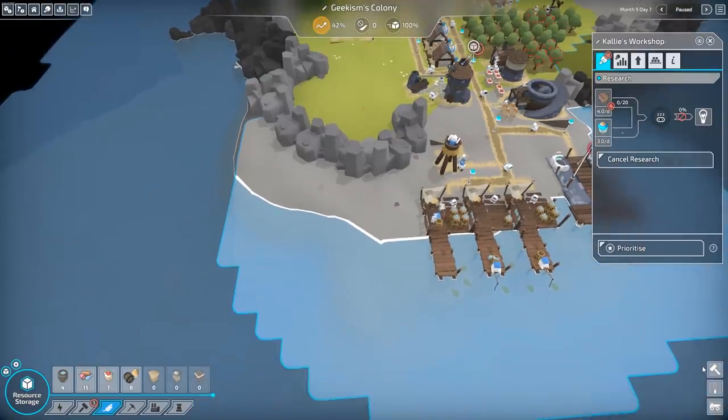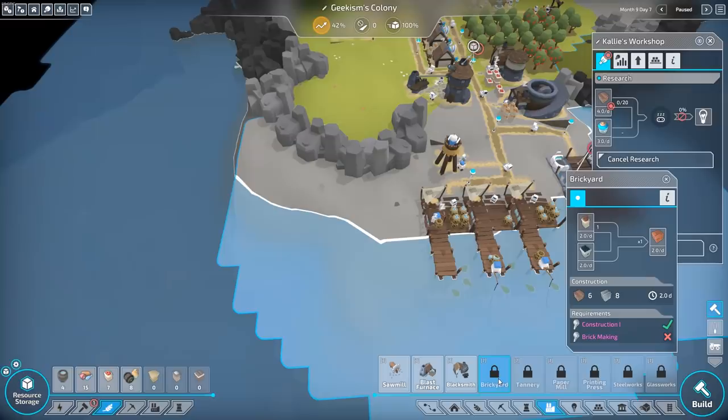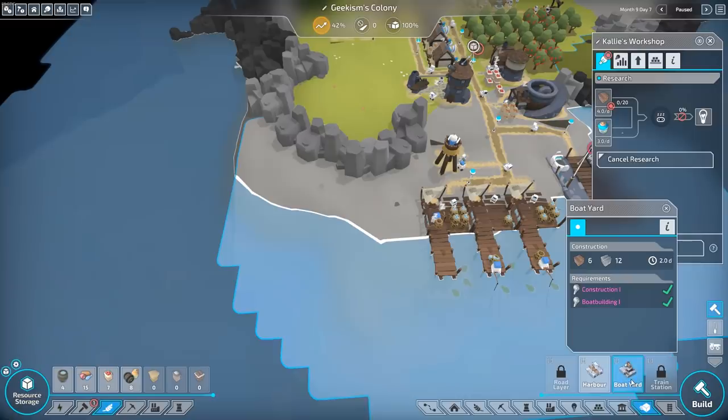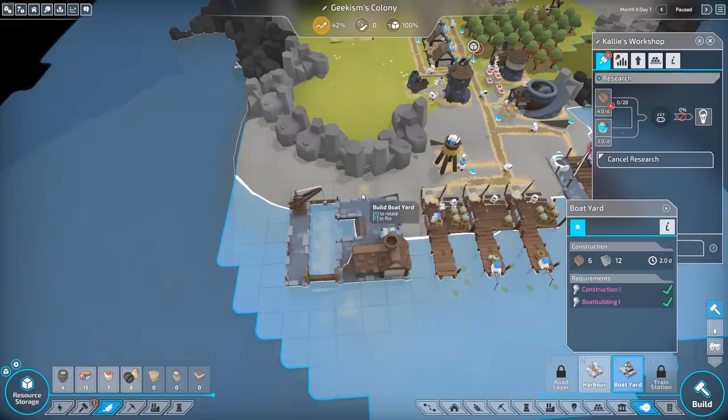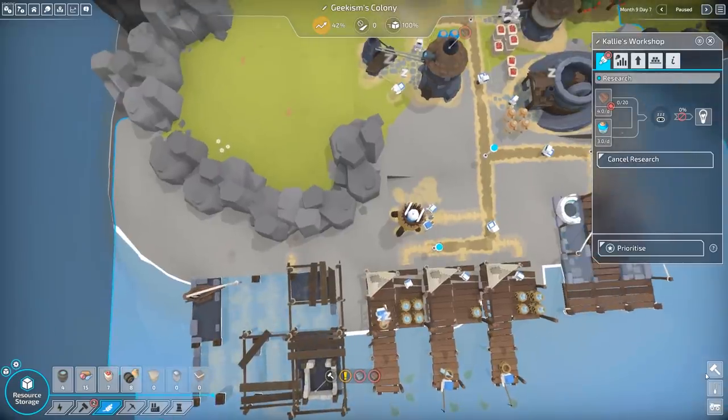We can now build a boatyard. Let's see if we can squeeze one of these in somewhere. Oh yes, look at that. Hopefully we can get the path up to there — I think we should be able to. I'm going to say that's doable and see if we can figure it out.